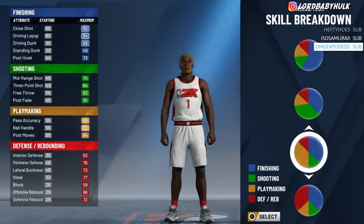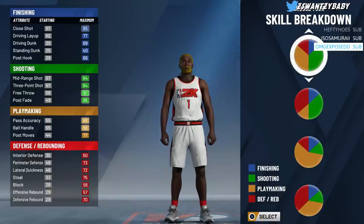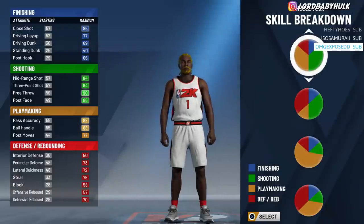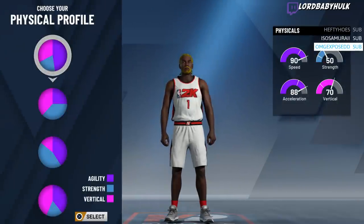The first build I'm going to show y'all is the play shot. You can have a version like shot creator, you know, all that to make this build. You're going to want to select this pie chart — you can use other charts but this is most optimal. This is where you get hall of fame shooting and hall of fame playmaking. This is the only one of the three builds I'm going to show you that has hall of fame shooting and hall of fame playmaking.